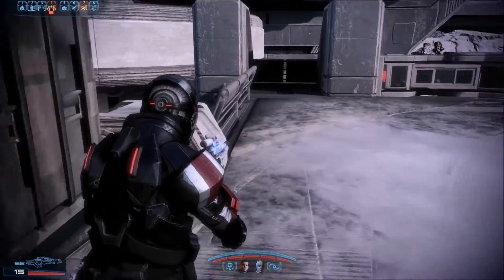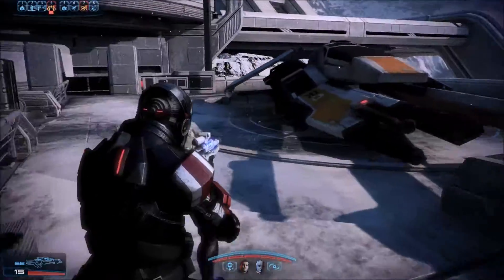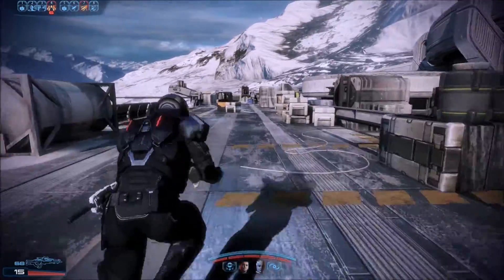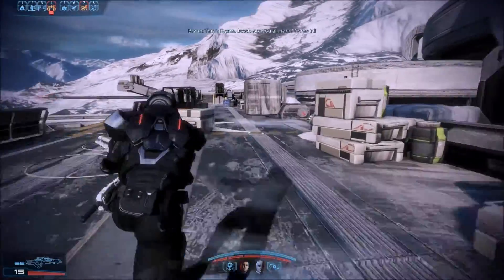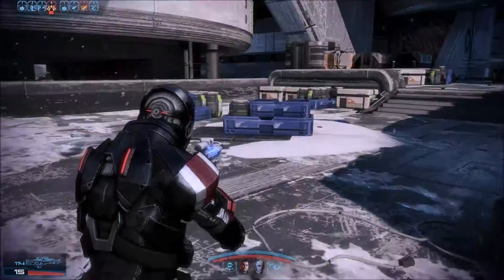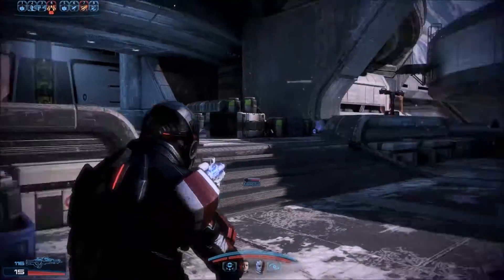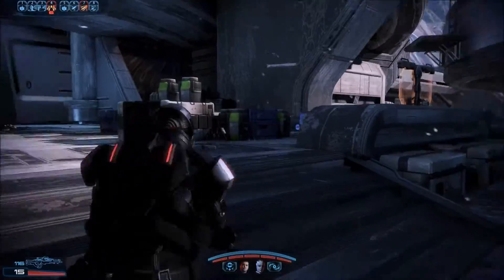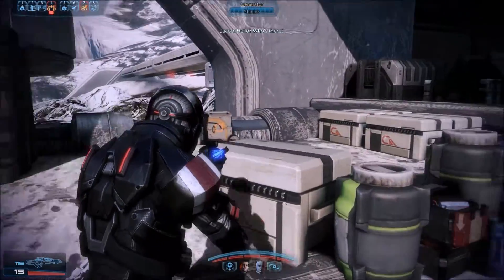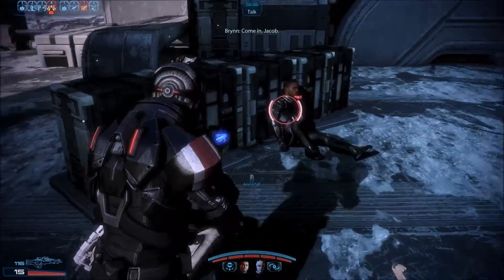We're full up on ammo. Hello? Who's there? Come in, Jacob. This is Bryn. Jacob? How bad? I'll live — I think. This is Bryn. Amy, Amy, come in. Is there anyone there? This is Commander Shepard of the Alliance. The enemy is clear for now. Open the door.